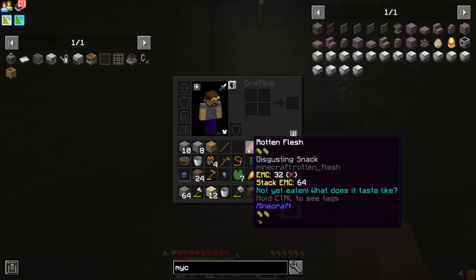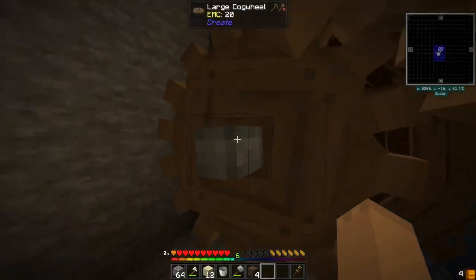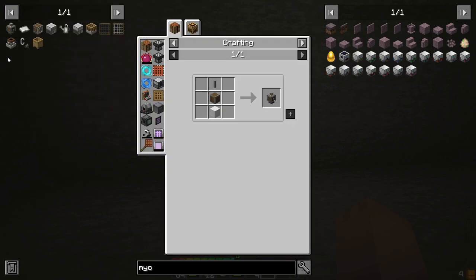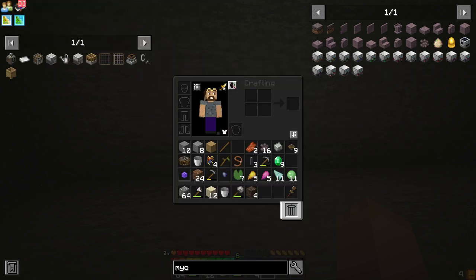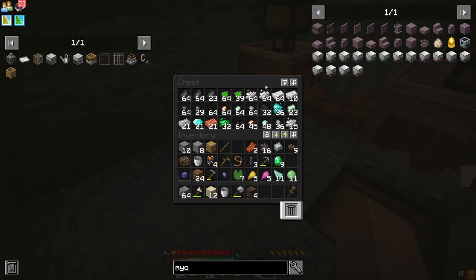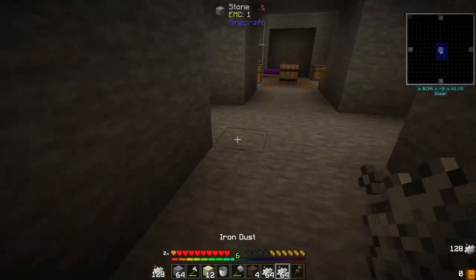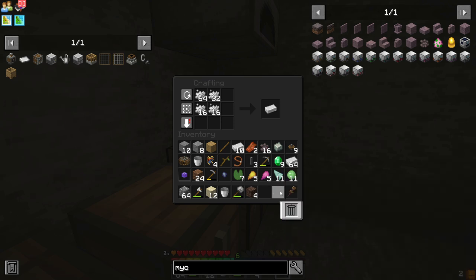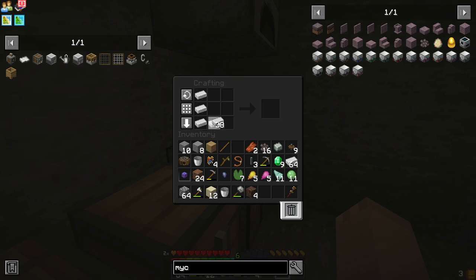This was just brought to my attention: bulk haunting the things — and we can do that with the rotational power we already have. The first thing we're going to need is a mechanical press, which requires iron, an andesite casing, and some shafts. We have plenty of iron in here, so let's go turn these iron dust into iron ingots.